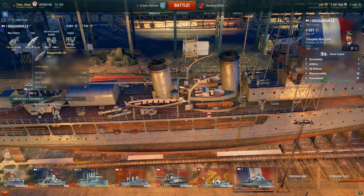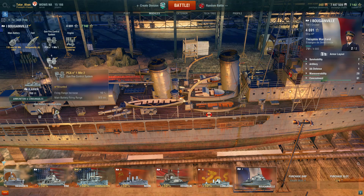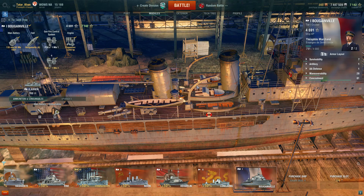Looking at its armor, well, almost like any other ship in this class, it's paper thin, so you don't worry about it. But hit-points wise it's pretty good — 7,400 hit points. Range-wise you can get to 9.5 kilometers, not that bad. And the speed is 19 knots, but nobody's really that fast except a few ships in this class right now.